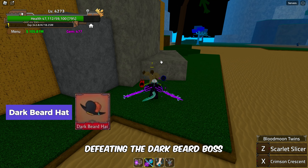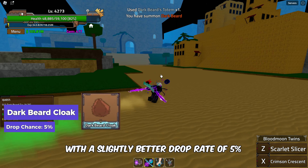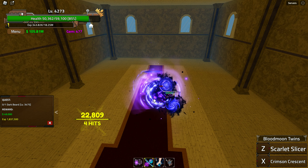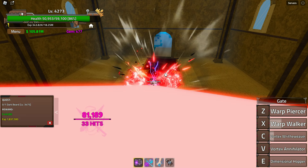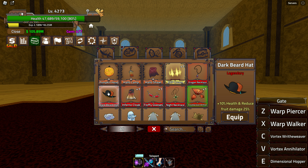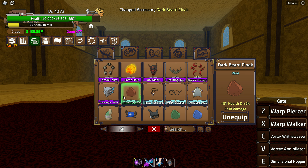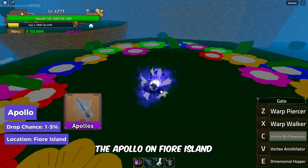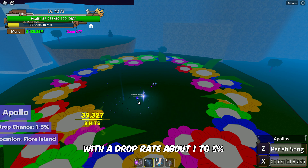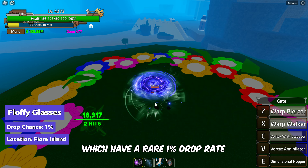Defeating the Darkbeard Boss can reward you with the Darkbeard Hat, but only with a 1% chance, and the Darkbeard Cloak with a slightly better drop rate of 5%. Moving onward, we can get the Apollo on Fiore Island by defeating Prince Arya with a drop rate of about 1%. On the same island, if you encounter Fluffy, you can obtain the Fluffy Glasses, which have a rare 1% drop rate.